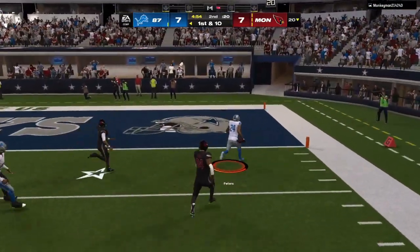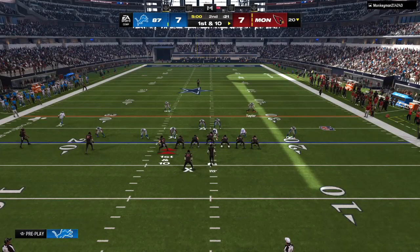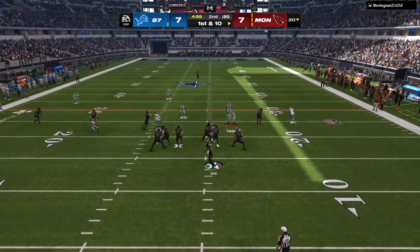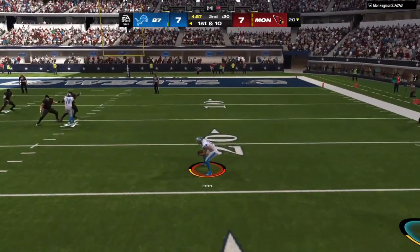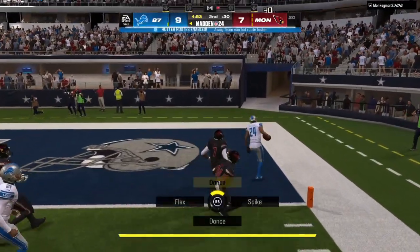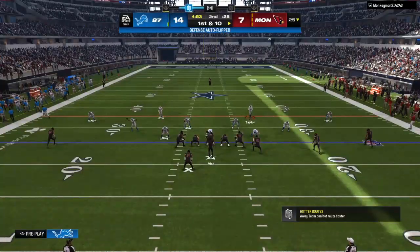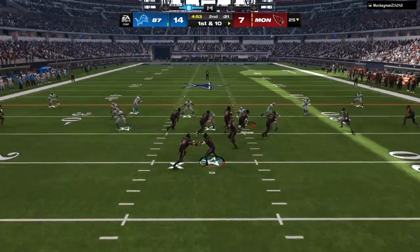I have a full match seminar down in the link in the description, updated in the ebook. It's going to go over cover six, cover four palms, and zone drops. As you can see, we are taking all underneath routes. There's always going to be a streak on the field, and some type of route behind it — either a corner route or a post route — when they are looking for more than 15 yards.